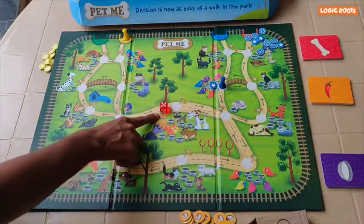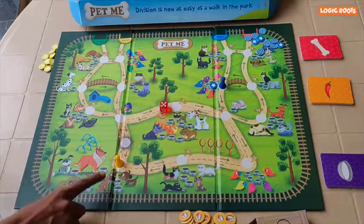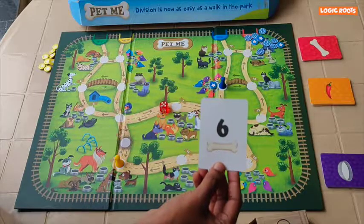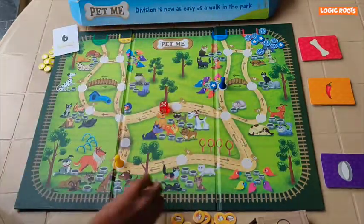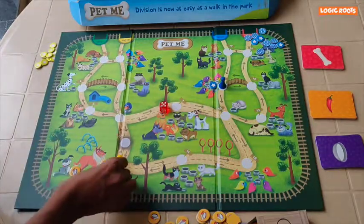I roll a 5, so I will move my pawn 5 steps. Here are 6 dogs. I will have to divide 6 food coins between the 6 dogs. Since I have fed them, I will adopt these dogs.